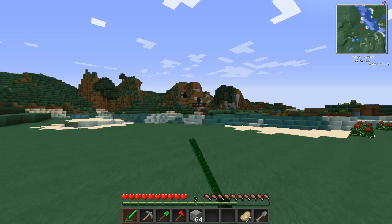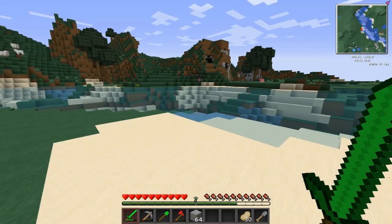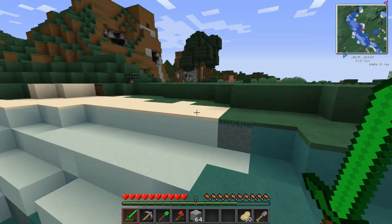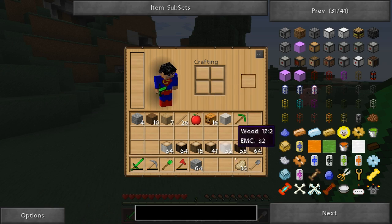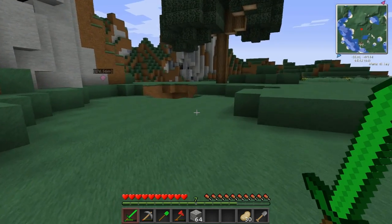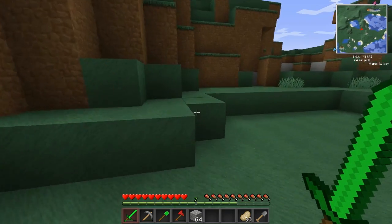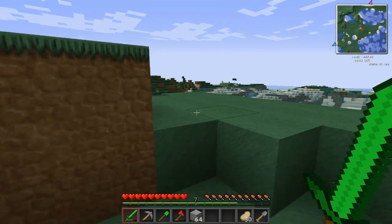Here is what we're gonna do - we're gonna go make our house. I found a place, and as you can see there's a waypoint way off in the distance. That is where I'm going to make our house. I woke up this morning hungry, logged into Minecraft, didn't have any food, so I went and killed a bunch of pigs. And to further add insult to injury, I went and had some bacon for breakfast - so it hasn't been a good day for pigs.